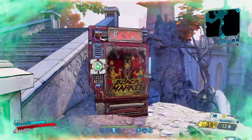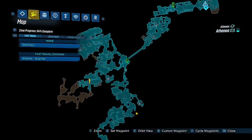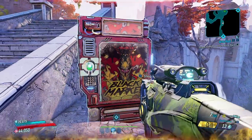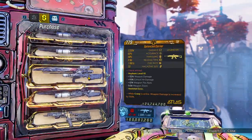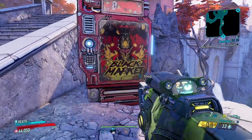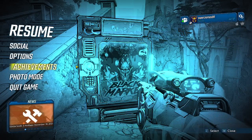Nope. There it is, once again on the map. And inside is the Carrier, Hornet, and Infinity. The only good item is the Hornet. Oh no.